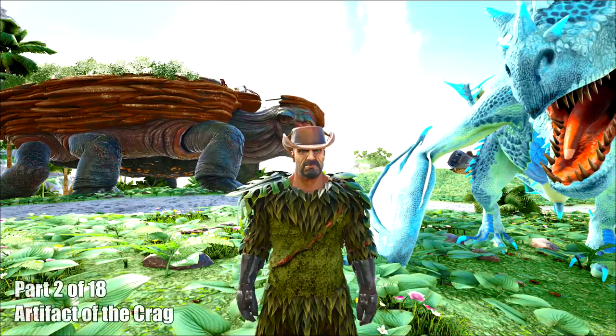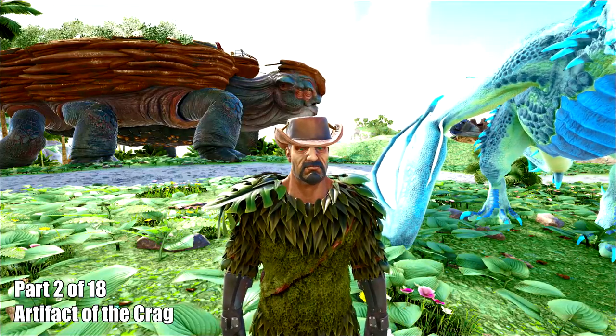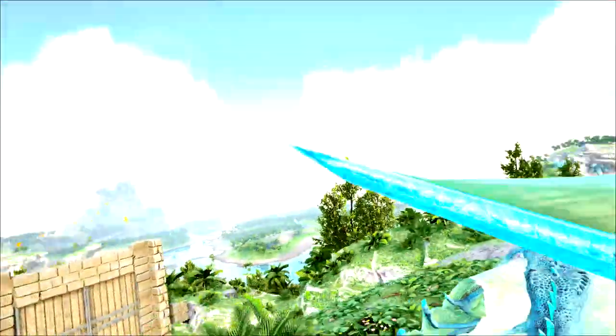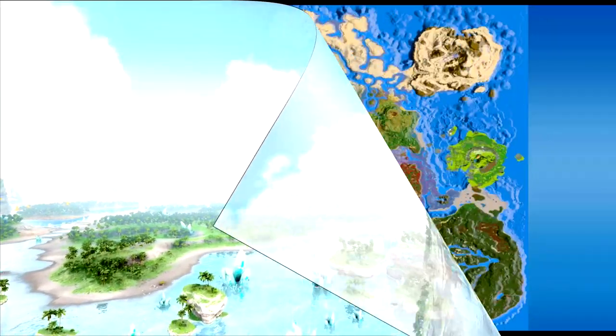Hello there and welcome to Complete Games with me James. Hope you guys are all doing well. We continue with our breakdown of all the Crystal Isles artifacts. This time we're going out for the Artifact of the Crag, and this one's located out towards the desert where you find all the crystal wyvern eggs.